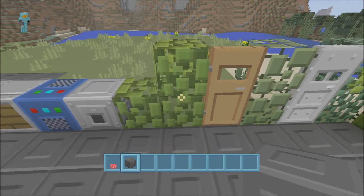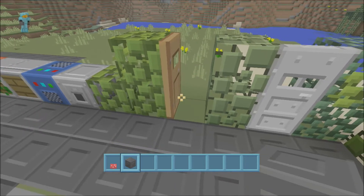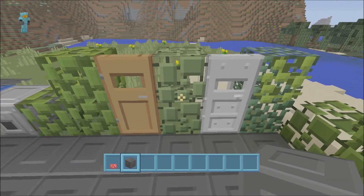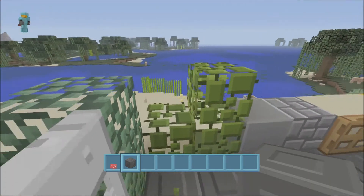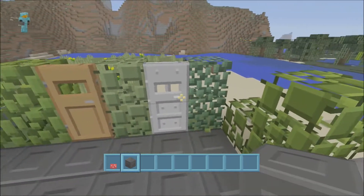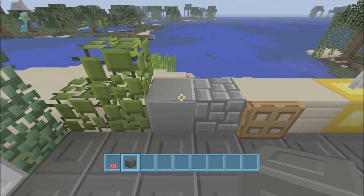Then you can see your different types of tree leaves. Your wooden door here looks pretty alright. Then your other different types — and obviously you've got your vines, your iron doors, and some nice looking blocks.